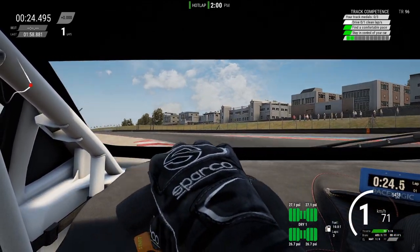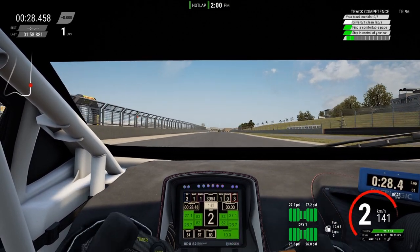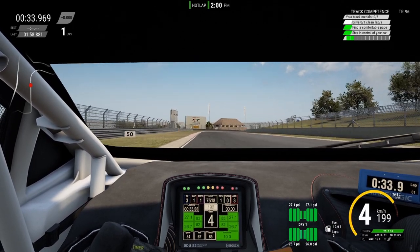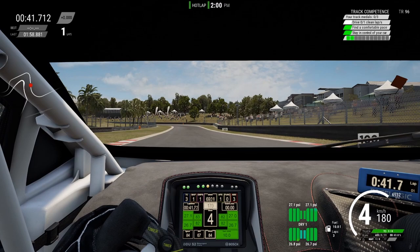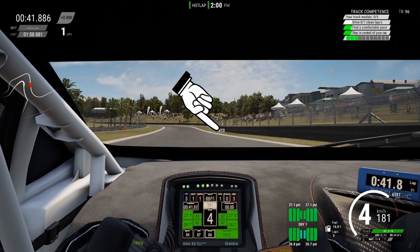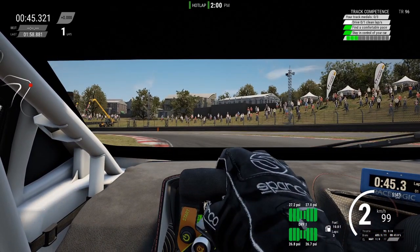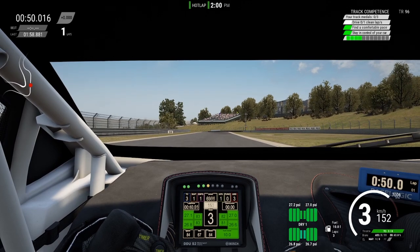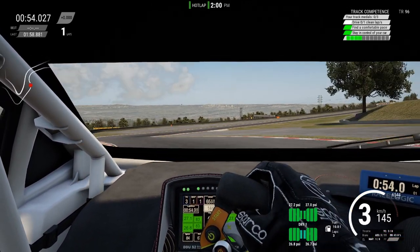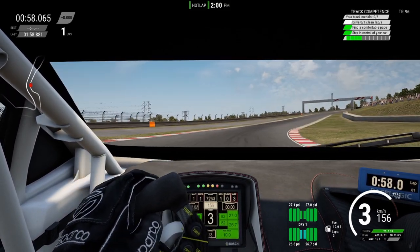A small tip I can give you is to connect track characteristics with each other. For example, if we fast forward a bit, we have this long flowing right-hander that stands out because the track also goes downhill here. I made a connection between this corner and the next — after the corner exit, I know I have to brake at the 50m sign and that the next corner is a 90-degree left turn. While entering that corner, there's a very steep curb on the left side which tells me where I am on track, and that after this corner comes a little straight into another downhill left turn. Consistently making connectors like this will significantly speed up the learning process.